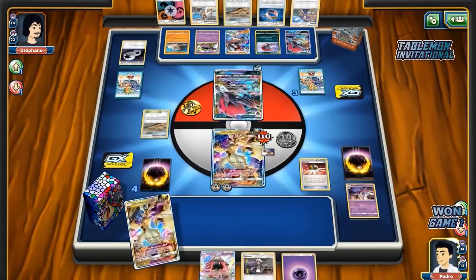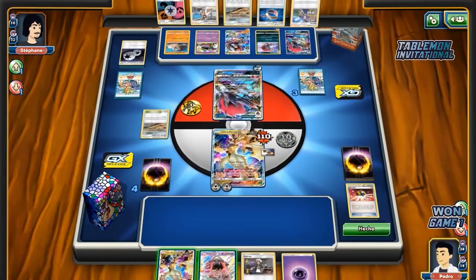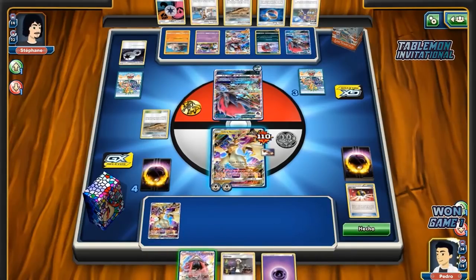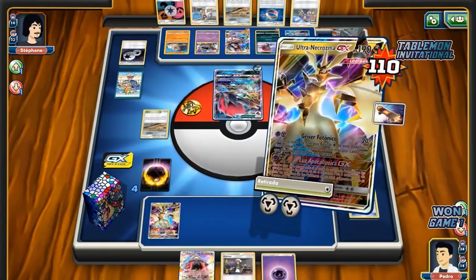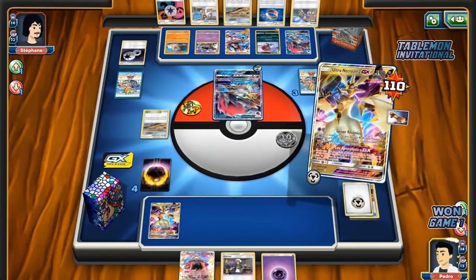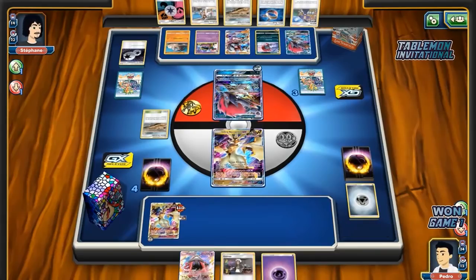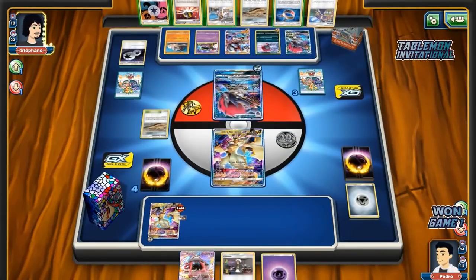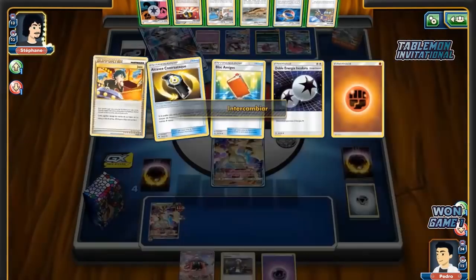Pedro gets himself a supporter card — happy days. Finally. He attaches Metal to the Ultra and also the Escape Board, interestingly. If he hadn't attached he could have gone for a Tapu Cure play this turn. Maybe that's what he's setting up for — maybe retreat here, next turn Guzma Tapu Cure and then he's even on tempo, but he's still got no Inkay so life's not looking good for him. Tapu Cure can buy him some more turns though.